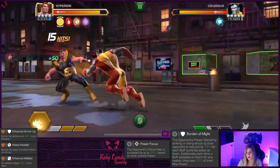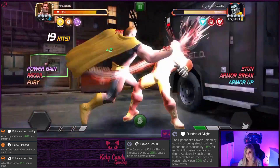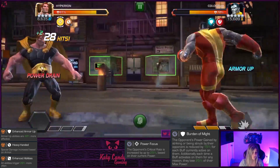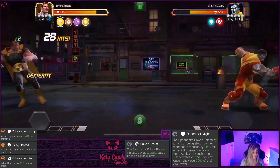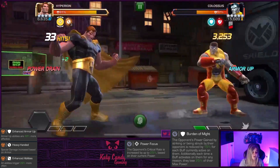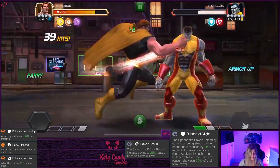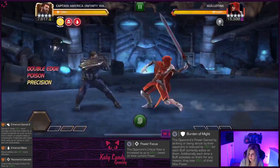I bring in Hyperion to show he is one of the few cosmics that can maintain power in this chapter despite Burden of Might - because he always gets that Power Gain buff. Even though it drains his power, he's still gaining it back. You can also build Furies with his heavy to hit harder. Hyperion can really get the job done here.